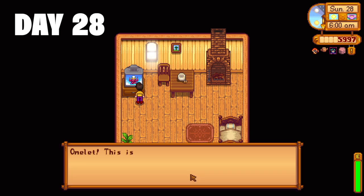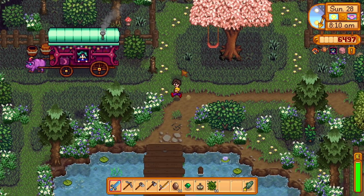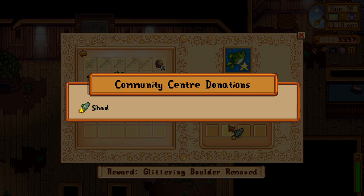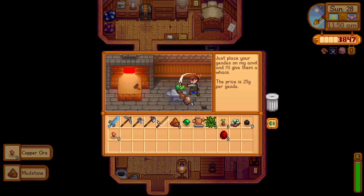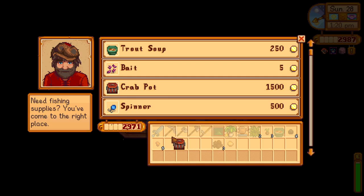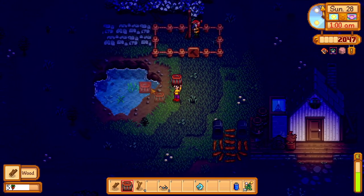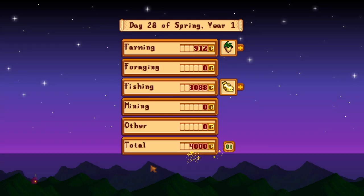Day 28. The Queen of Sauce teaches me the omelette recipe, and after an end-of-season harvest, I head to the travelling merchant to purchase more coffee beans to accelerate coffee production. Off to Sophia's to give her a gift, then to the community centre to donate a shad to the quality fish bundle, before heading to Clint's to pick up my copper watering can. I crack open more geodes, donate new things to the museum, head to Willy's to buy a crab pot and some soup, then spend the rest of the day fishing at the east bridge. Before heading to bed, I set up the crab pot at the little pond on the farm to get started on the crab pot bundle. Day 28 and spring done — 4,000 gold made.